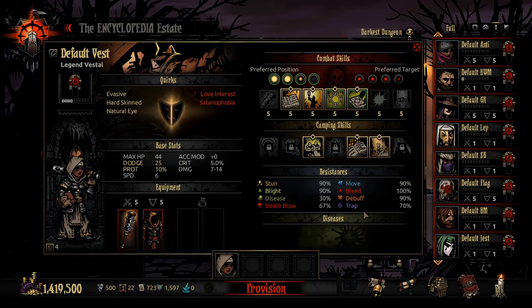We're back, and this time we're talking about the Vestal. We're going to do a review for her in Darkest Dungeon. We're going to talk about things like her stats, her skills, her camp skills, her trinkets, and what teams she is good on and partners.